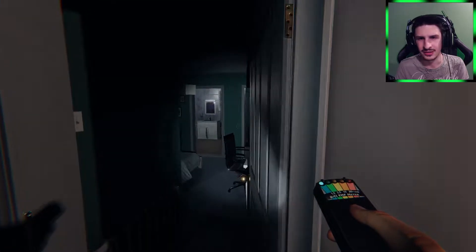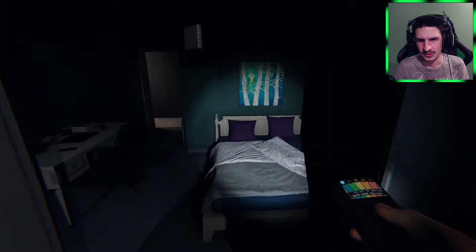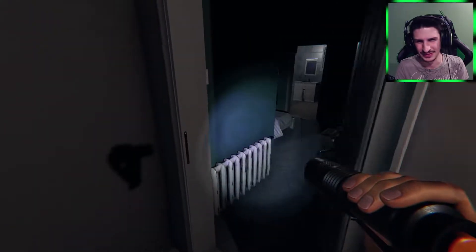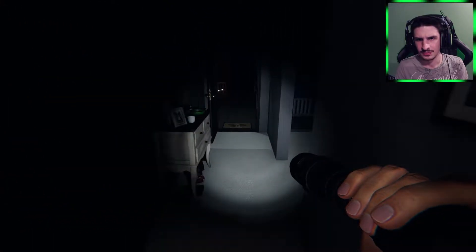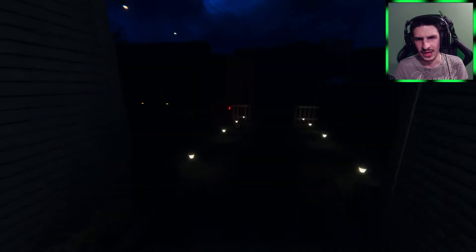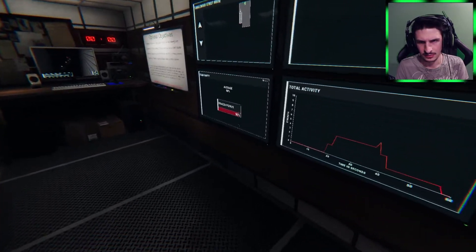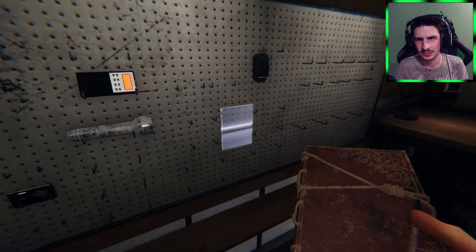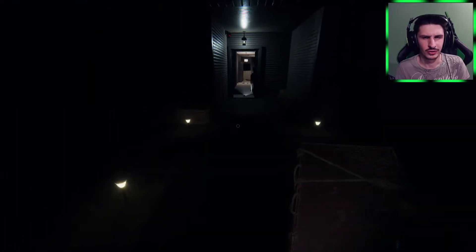I think the thermometer might have been worth bringing because I'm not in a good spot — I don't know which room it is. I'm going to take a break on the fingerprints, drop that so I have more inventory space to bring more stuff in. I've only dropped another five percent sanity. The crucifix only really helps if we know where the ghost room is.